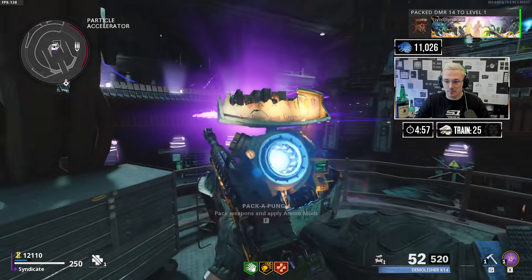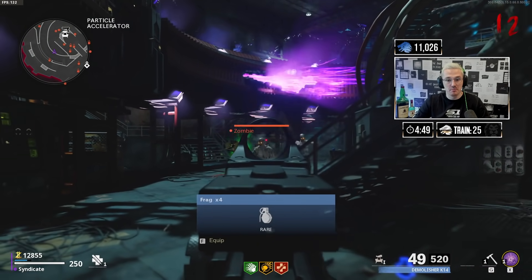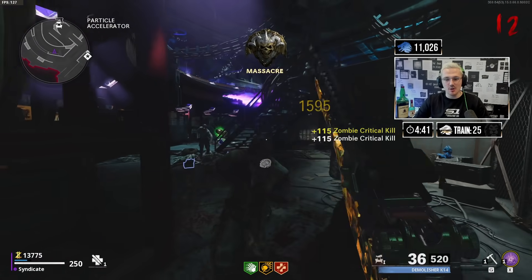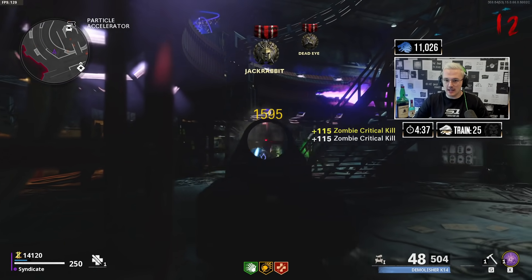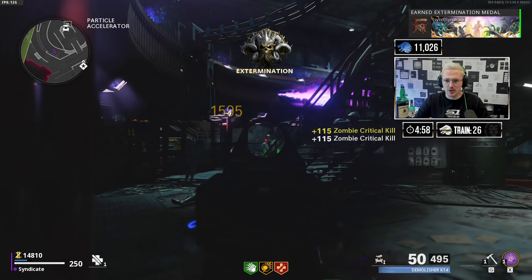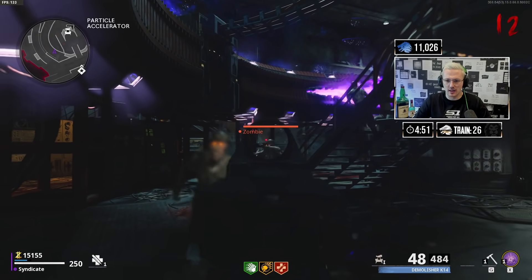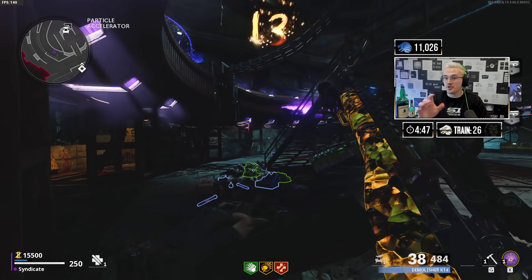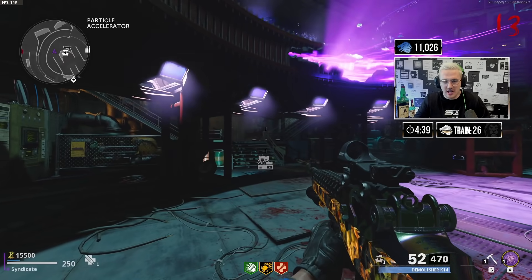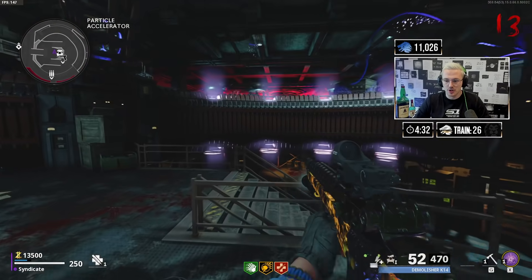Let's go for our first pack-a-punch on the gun — the Demolisher K14. Interesting name. As you'd figure, a huge increase in damage — like, double — and we're one-shotting. Only 52-round mag though. Compared to something like the M16, which you can get up to 100 plus bullets in a magazine, you'd think they'd put some sort of 100-plus mag on this as well. It seems only fair. Unless this gun's damage is five to ten times more, it needs to have the same amount of ammo.